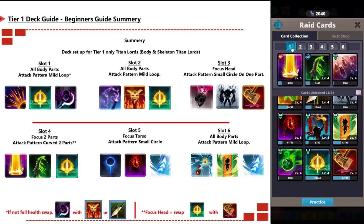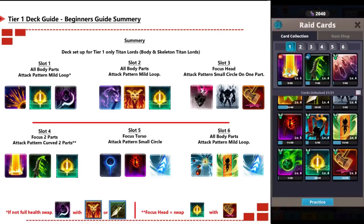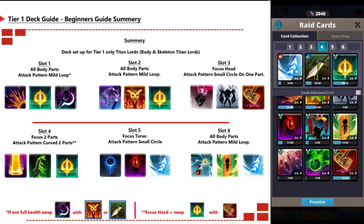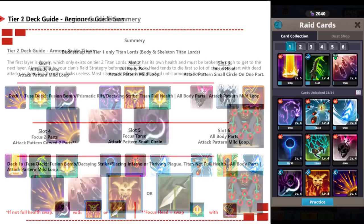Summary for tier 1 setup: you have six deck slots available for body titan lords only. Slot 1 is all body parts with the fusion deck — swap the last card for Blazing Inferno or the plague variant if the titan is at lower health. Slot 2 is the whip deck for all body parts. Slot 3 focuses the head only. Slot 4 attacks two parts such as arm and shoulder or leg and hand. Slot 5 focuses the chest only. Slot 6 covers all body parts again. Swap cards in and out accordingly.